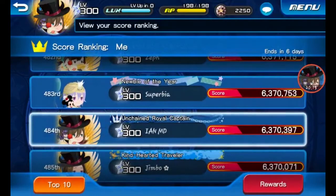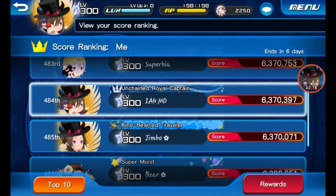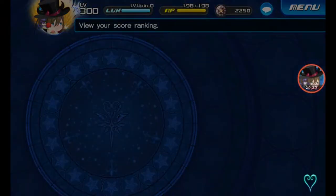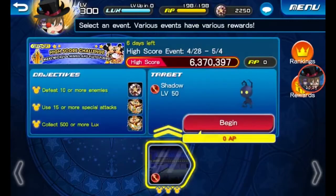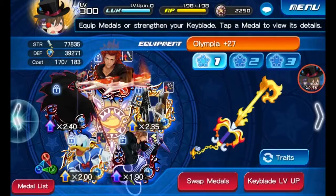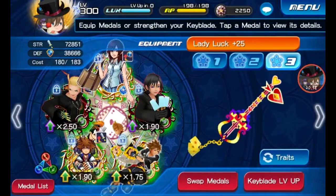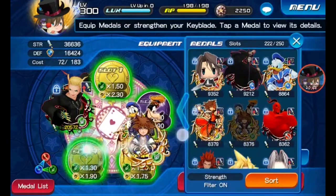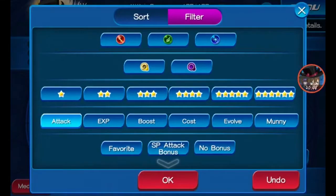I'm in 484th place, already fell a little — I wasn't expecting this. What I'm going to do is try a pull because I want Roxas really bad, and I also want to see if I can increase my High Score. I'm going to do a setup right here on Lady Luck — yes, I know it's not a really strong Keyblade, but here's what I'm planning.